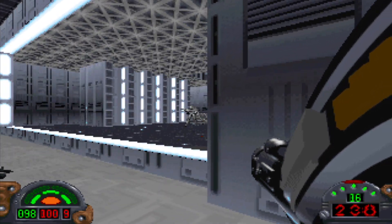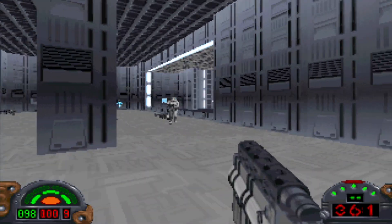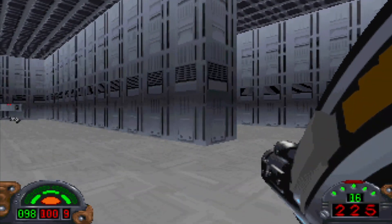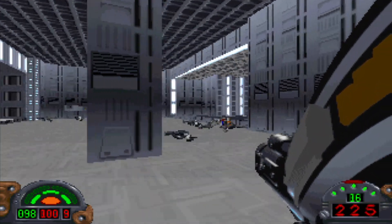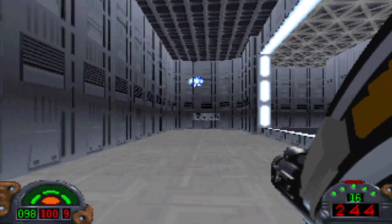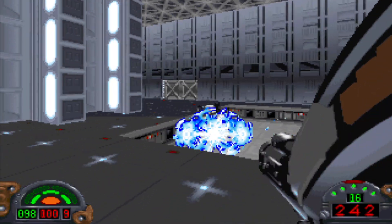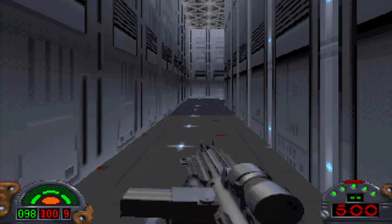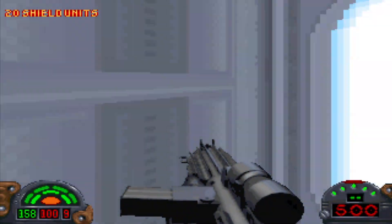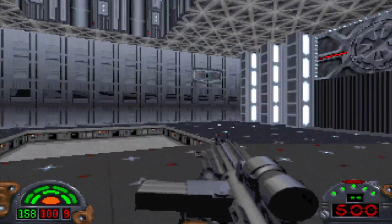Let's get out the Dark Trooper cannon, because we've got a Dark Trooper right here. This is the first of the Phase 2 guys for this level. Nice — he took them out for me. We got him. It's almost easier to just constantly fire the Plasma Bolts at those guys than to use the rockets on them. I guess the rockets aren't homing rockets, so it's not like they'll seek out the Dark Troopers directly. We're doing good on ammo, so we don't have to worry about that.